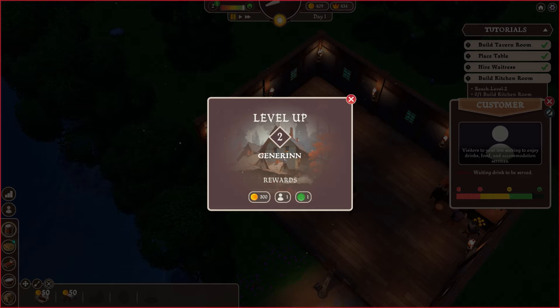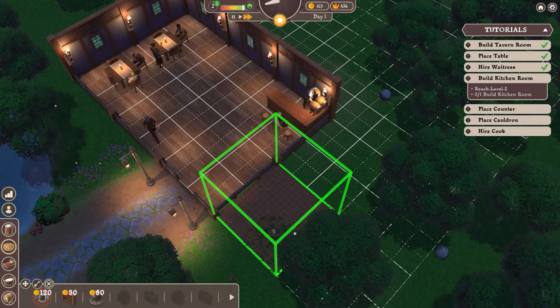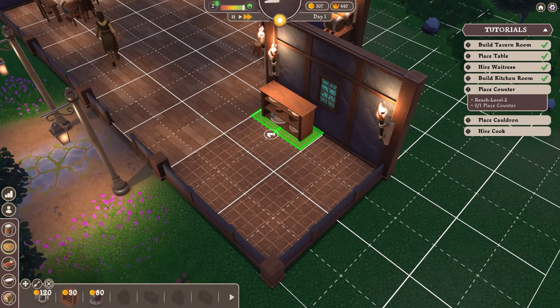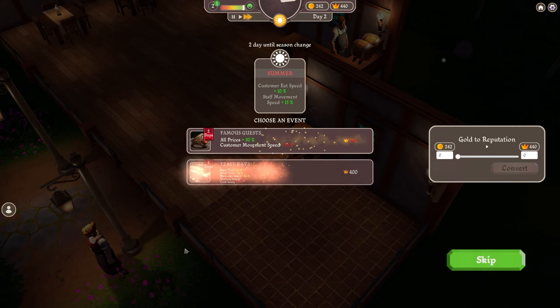This is level two for Generian - we got 300 gold, one extra staff, and one level point which we can use to unlock things. At this stage I want to get ourselves a bit of a kitchen, and we need to place a counter. This is basically where stuff gets served up, so I'm going to place it in there.